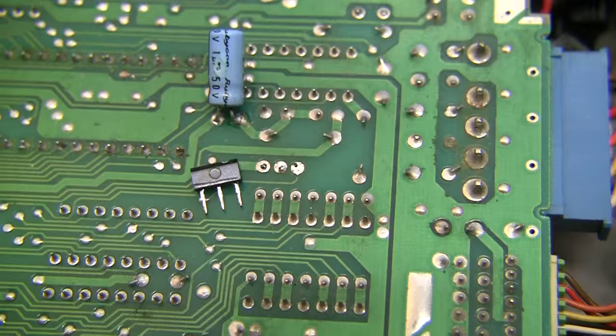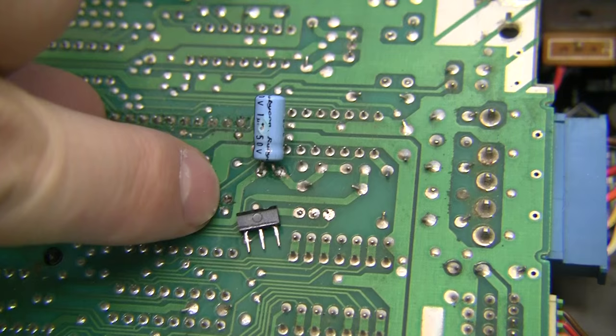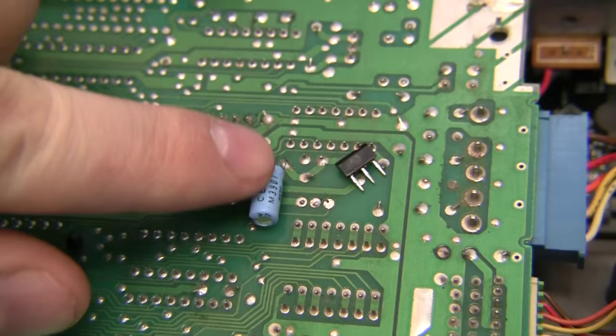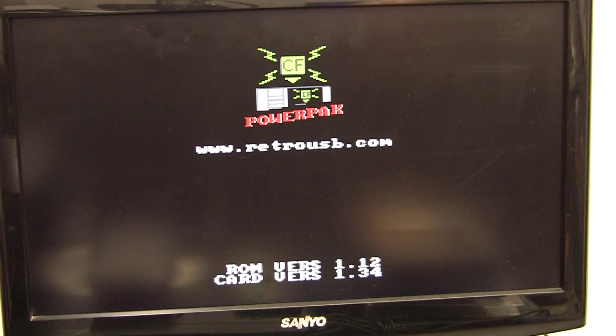There is the transistor and it came from those three holes. Right here is pin 21 of the PPU on the bottom side. It goes to that via there, over to that one, and then up right there. You can see Voltar pulled the cap and put it on the bottom of the board, so it fits between the cart tray and the motherboard. Let's run this for a while without the video transistor.